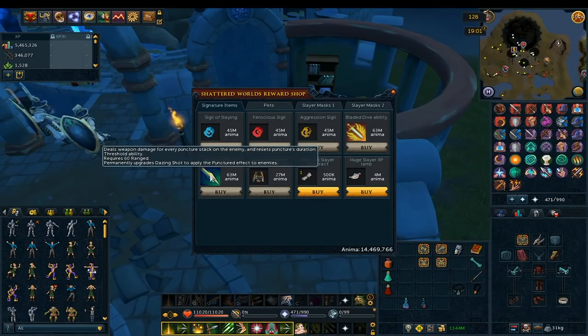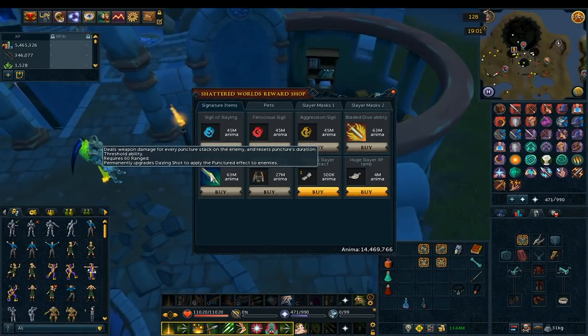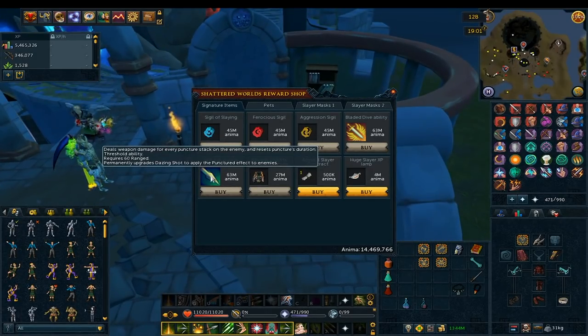Salt the Wound sounds a lot like Storm Shards. It makes your Dazing Shot apply puncture stacks, requires 60 Ranged, and then deals weapon damage for every puncture stack on the enemy while resetting the puncture's duration. I don't know how good that's going to be either, but it sounds pretty fun, and it's always exciting to get new abilities.